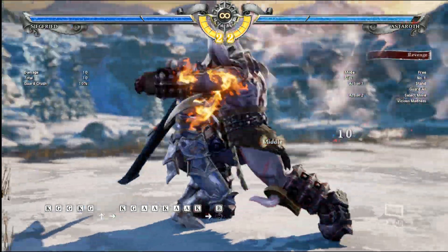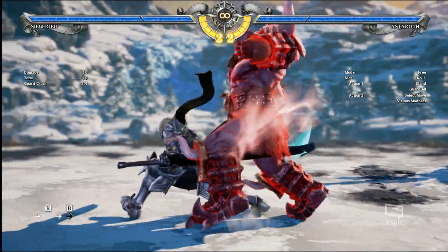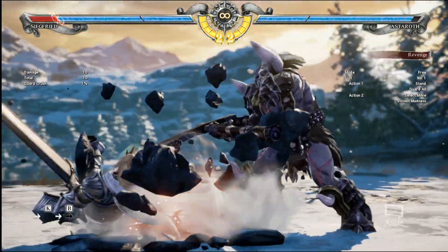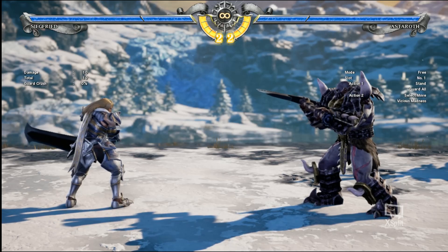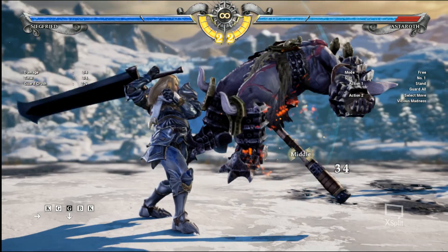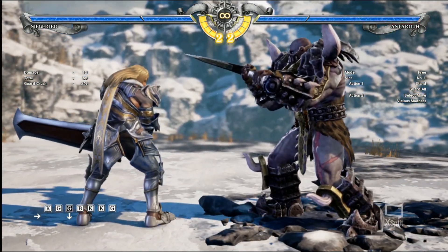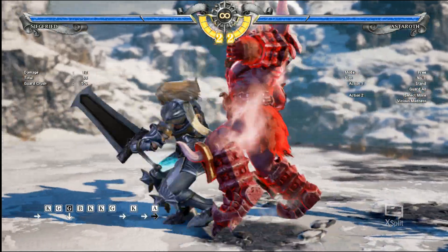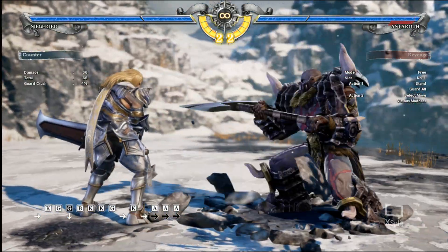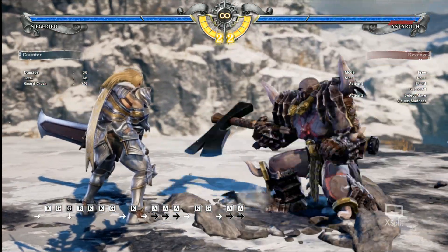Usually people get hit and then that happens — you're like, let me hit him with that again. What's interesting is the move is a high, so it can be ducked if you see it. And to deal with it, if you're feeling rather risky, you can always stuff it with moves that have two strings to it.